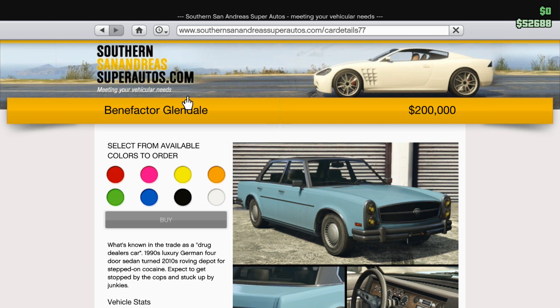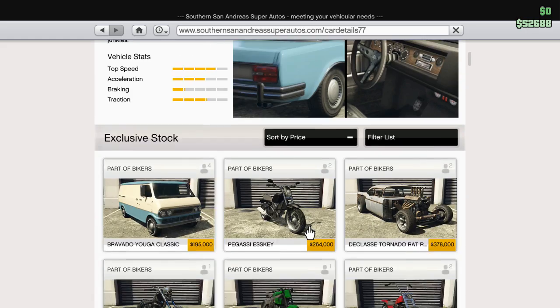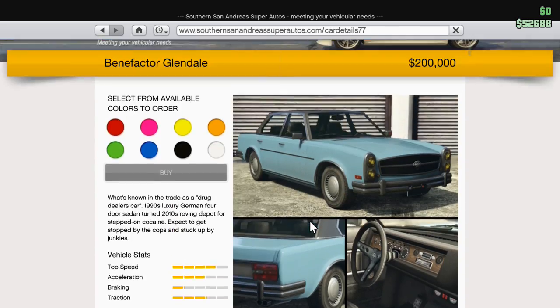The Benefactor Glendale for $200,000 — well known in the trade as a drug dealer car, one of which I'm not. The 1990s luxury German four-door sedan, turned to downtown roving depot for stepping up on cocaine. Expect to get stopped by the cops and stuck up by junkies.